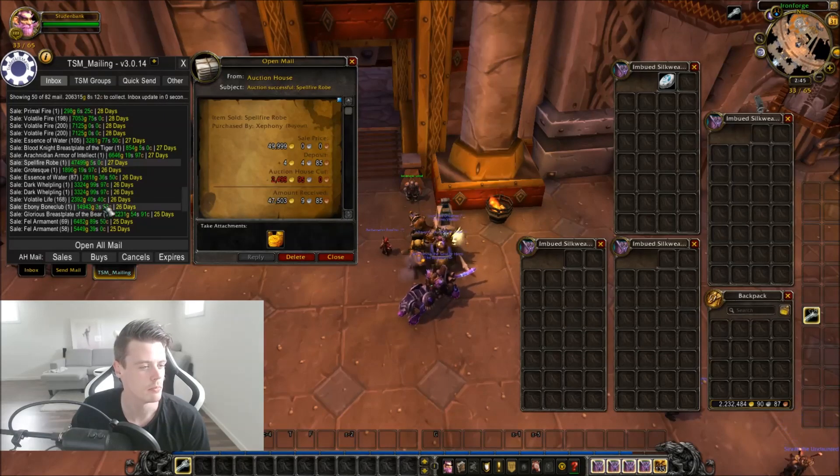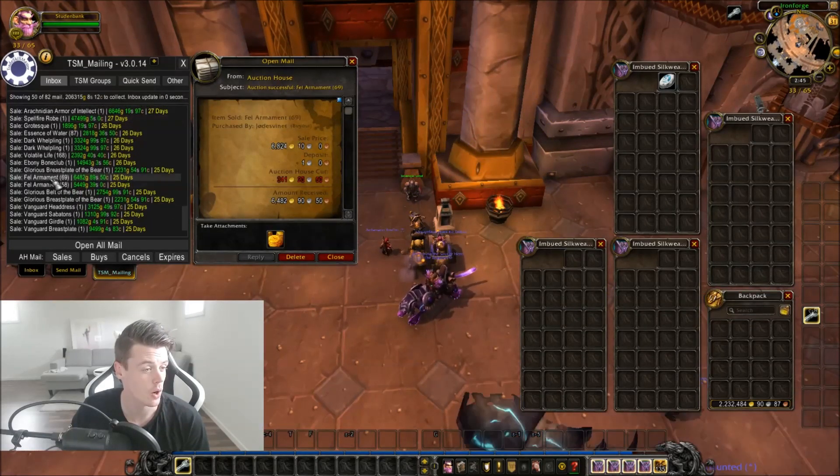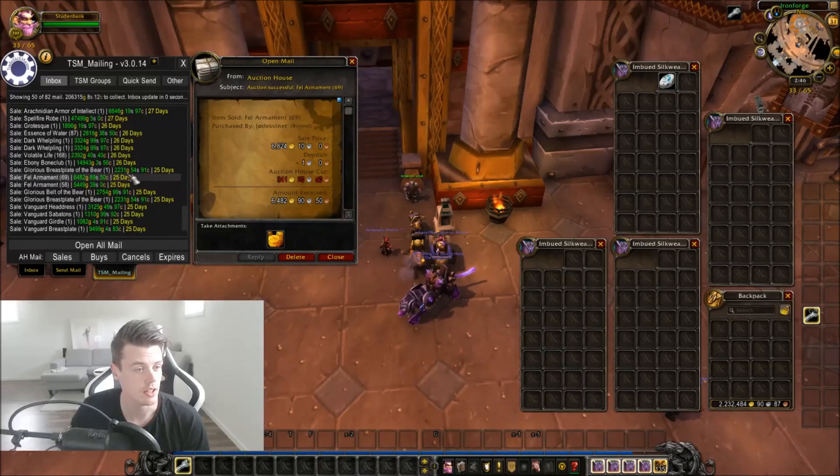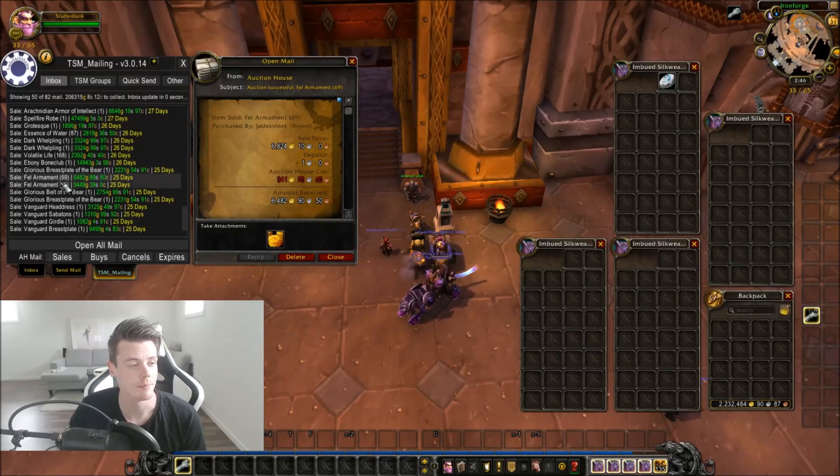We've got the Ebony Bone Club — that's quite interesting. These are the Fel Armaments from my latest video, the TBC world drop farm. You can see these bring in a decent amount of gold, and then you have the Marks as well. Definitely a farm you guys should check out.